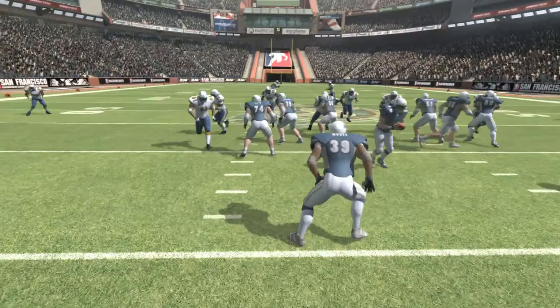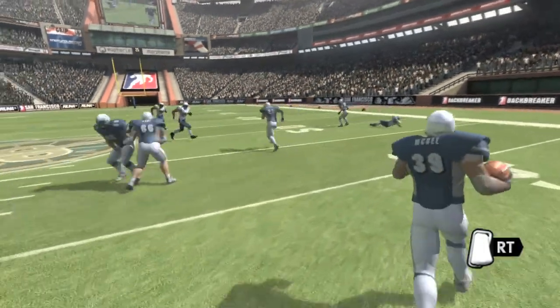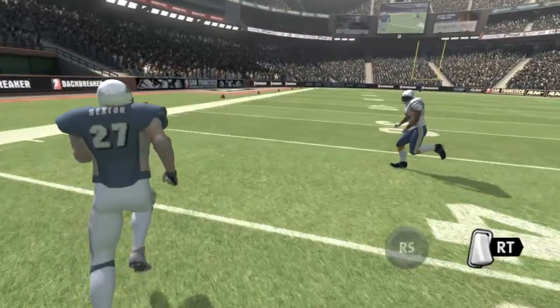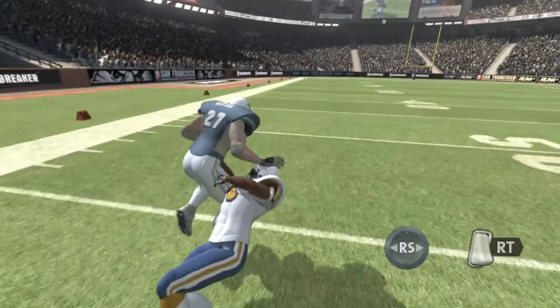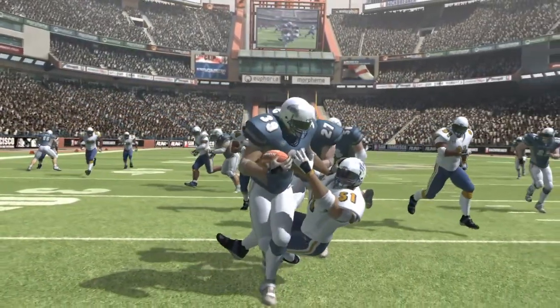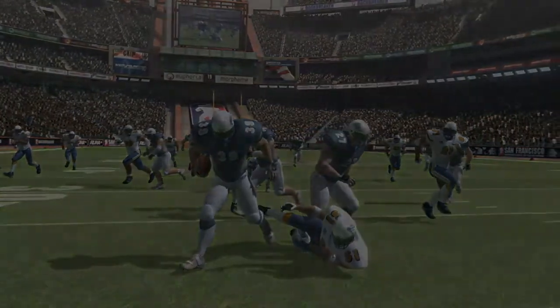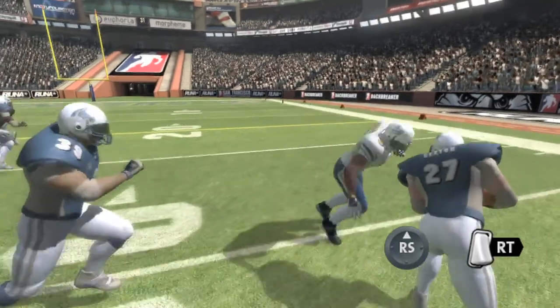Now to the other side of the running game. To enter aggressive mode, hold the right trigger — your right stick now performs power moves. Moving the right stick left or right lets you stiff arm your opponents. Because Backbreaker's action is physics-based, you'll need to get your timing and positioning right. To charge through players in front of you, hold the right stick up to perform a shoulder barge.